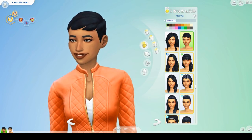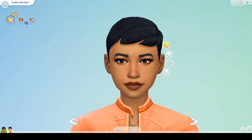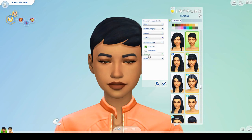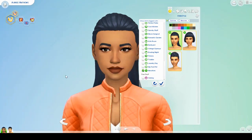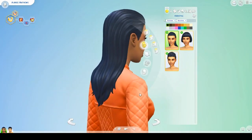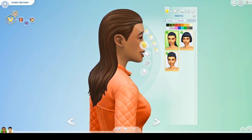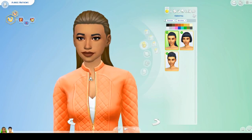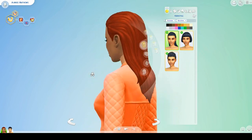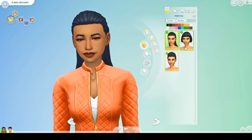We're going to start with CAS using Aubrey Matthews. Starting with hair — the first hairstyle is very fashion forward. Someone said it looks very Kim Kardashian, which I agree with. I don't see myself ever using this hairstyle, maybe for a very fashionable sim or for formal wear. It's super slick back — I actually do like it; it's not too bad. The second one I hate though — the bangs are just too short. I've never understood the short bang thing; it looks silly.